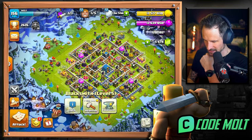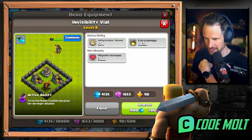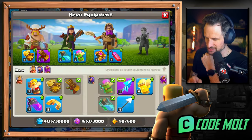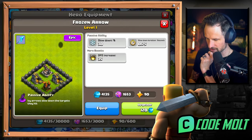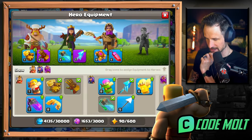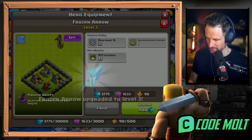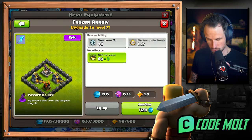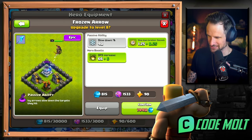Frozen Arrow unlocked - this actually looks pretty legit. We'll go check out what we have for our queen. Currently we've got the invisibility vial, which I think is pretty legit, but I think we'll throw the ice on instead of the archers spawning. Let's see how much we can upgrade this right off the rip because I bet it's gonna be a good bit - yeah, going after it!